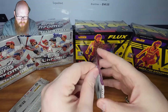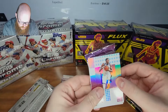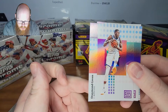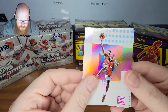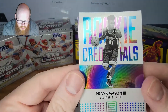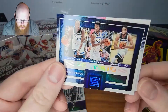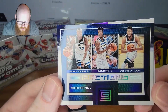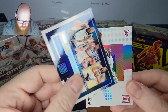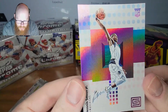Now let's do Stratus 2018. I can't remember what the rookie class is for this one, but I do like the Stratus cards. We have Draymond Green, Chris Dunn, Mike Conley. We have Rookie Credentials for Frank Mason. And then we have a Factions with Wiggins, Butler, and Karl-Anthony Towns. And the final card is a rookie — Dennis Smith Jr. It's okay.